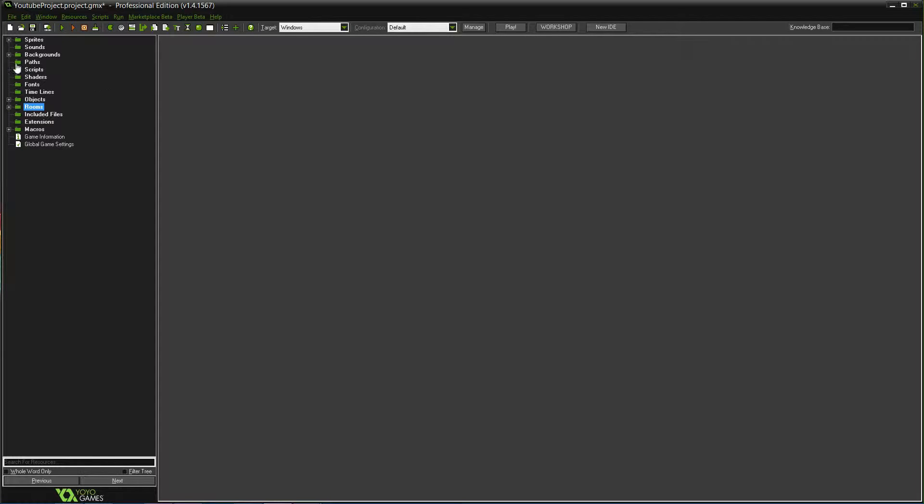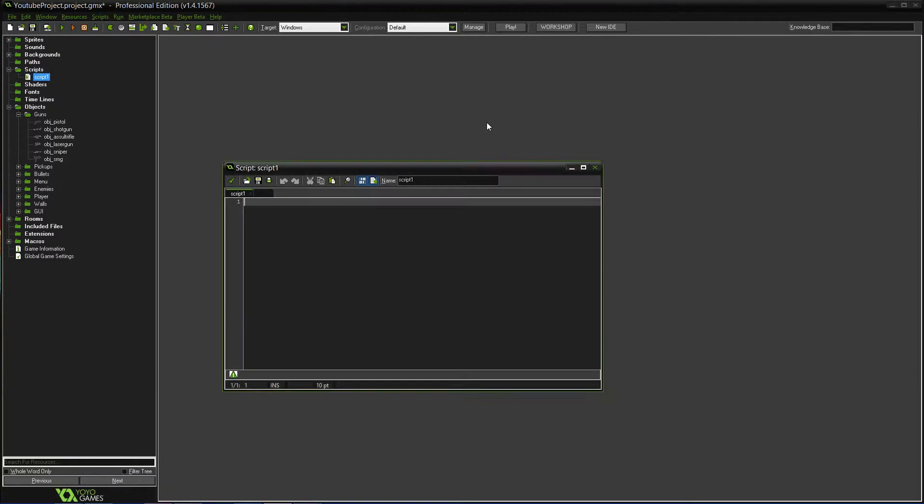So we need to go to the objects. The way to do this is we need to create a script. We're going to name it scrDropWeapon. And we'll do an if statement — if pweapon equals 0, that's what we start with.